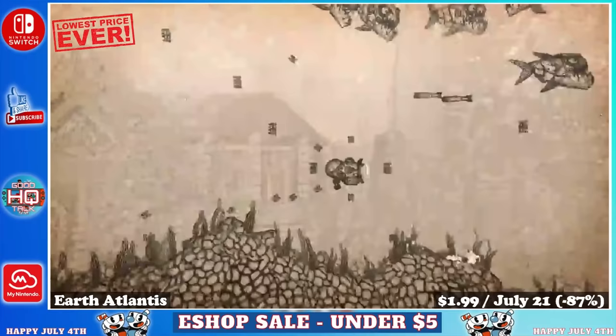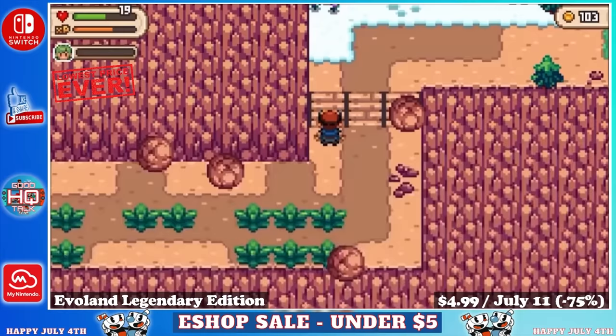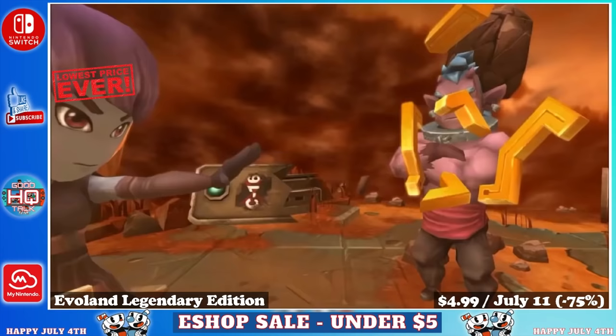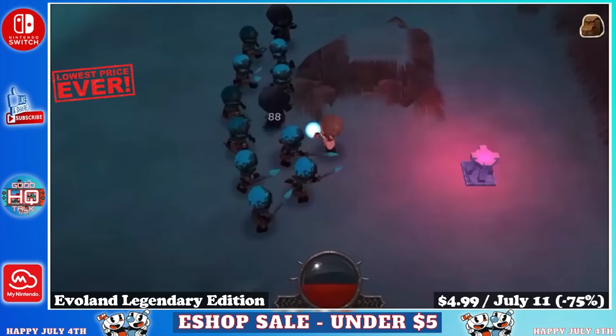Next up we have Evoland, a package of two amazing single player adventure RPGs from Shiro Games that will take players more than 20 hours to finish. Evoland is a journey through the history of action RPGs, allowing players to unlock new gameplay systems and graphical upgrades as they progress. You start with basic graphics and gameplay that evolves until you're in a fully 3D rendered world with improved mechanics. Part 2 expands on these systems and adds time travel. One of the most requested games on the list — grab it before July 11th, marked down 75% to just $4.99.